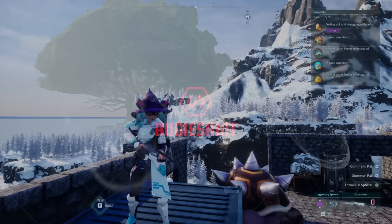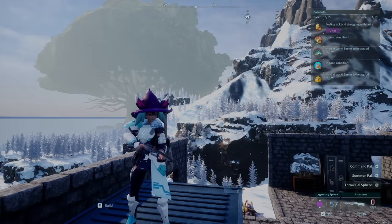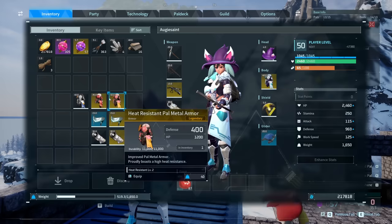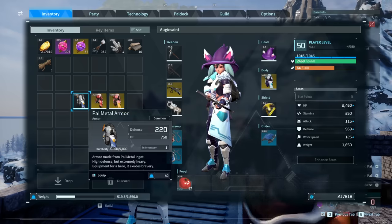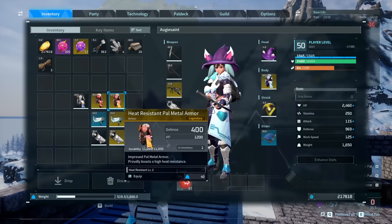Hey guys, Zoggy here and welcome to the channel. I want to show you how and where to get all the legendary schematics so you can craft all the legendary weapons and most importantly the legendary armor. The stats on these are very nice — defense 400, HP 1200, durability 11,000. The best non-legendary armor is 220 defense and 750 HP, so the legendary is pretty much double that.